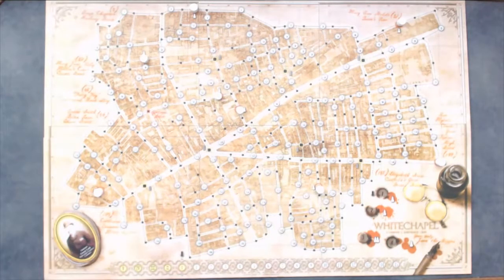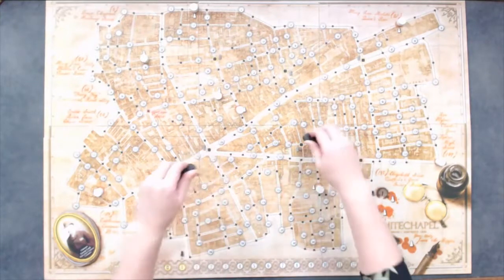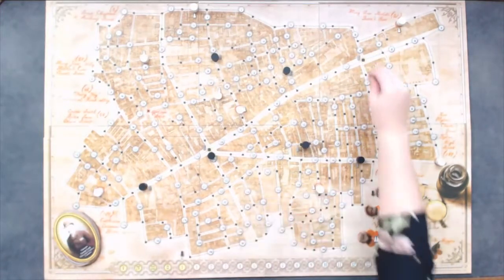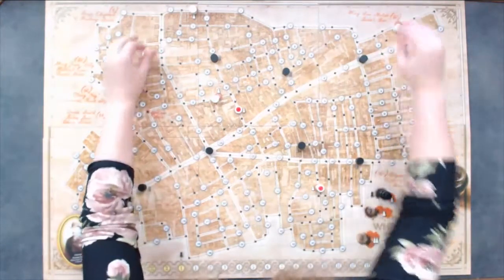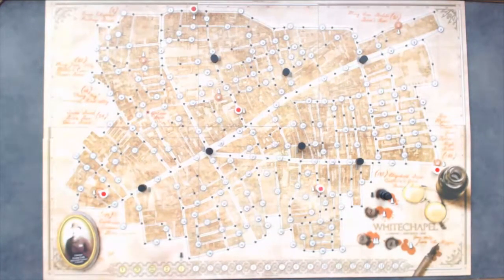Now the detectives will turn over the top tile of the head of investigation stack — the player who controls that color is the head of investigation. They will place the seven patrol tokens, five marked with the colors of detectives and two false detectives, on any of the yellow bordered squares. Only the head of investigation will know where the real detectives are. In subsequent rounds, five tokens must be placed on spaces occupied by policemen at the end of the previous night, while the last two must be on yellow bordered squares not occupied by policemen. Once the policemen have been placed, Jack will turn over each of the woman tokens, revealing the possible victims. The tokens that are unmarked are removed from the board, and the marked tokens are replaced with the wretched figures.